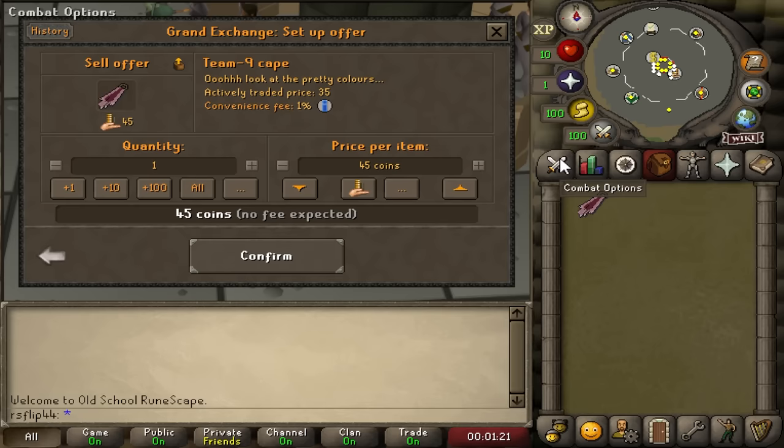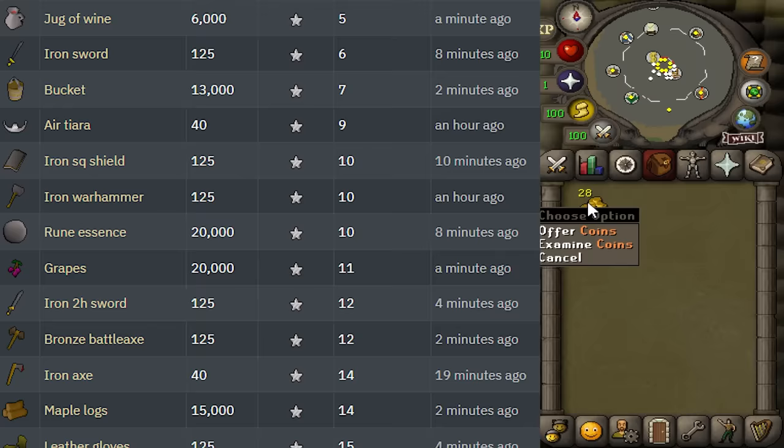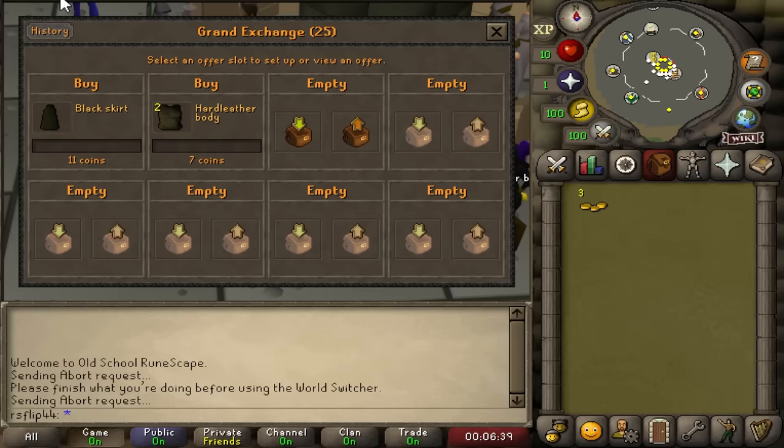It only took half an hour to buy that Team Cape 9, and we'll sell it back for a conservative 65x profit. We're only able to get 28x our money back - that is workable. Now that we don't have to literally buy things for one coin, this becomes a little bit easier. We're going to try buying the black skirt for 11 coins, and we might also try buying this hard leather body for a couple coins each - going in for seven. We'll put another offering for the Team Cape as well.